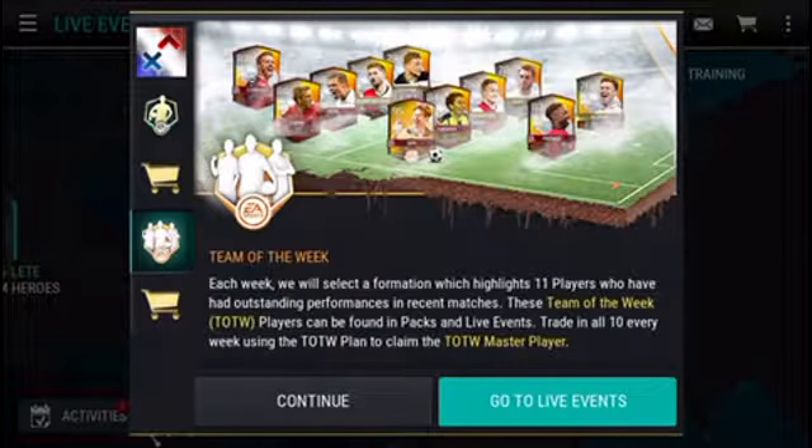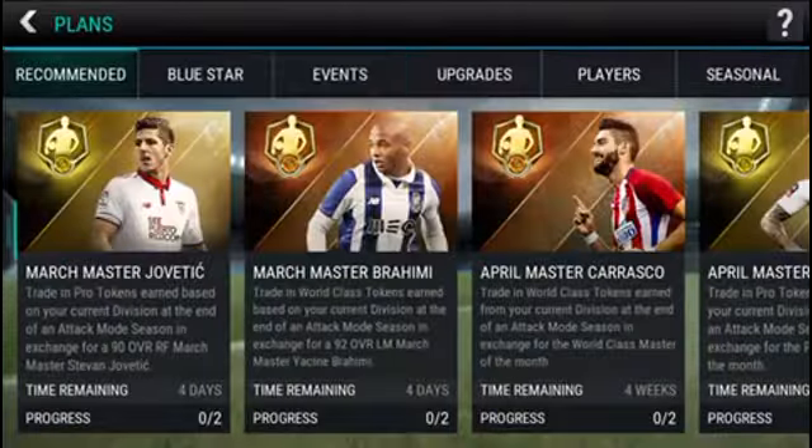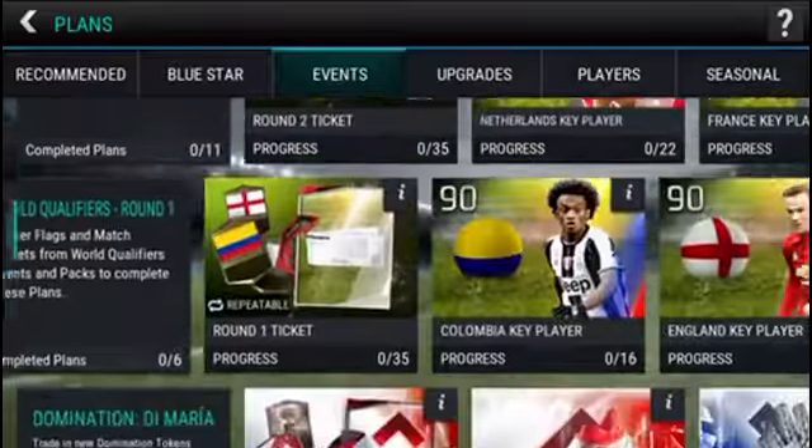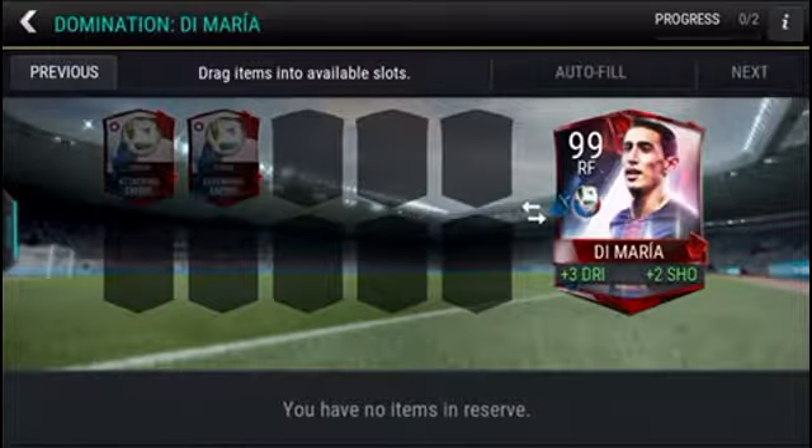We also have a new Team of the Week, including a Team of the Week Son. But first we're going to check out this new domination player — right forward Di Maria. Hopefully we can do a position change to right wing, which I would preferably use, so we can compare this 99-rated Di Maria with a left wing 99-rated Marco Reus — that'd be amazing.